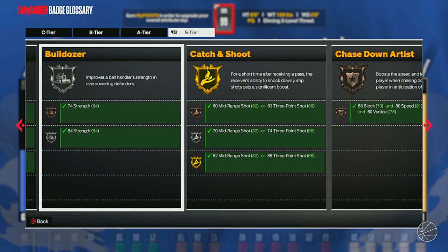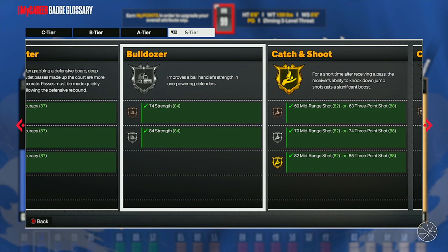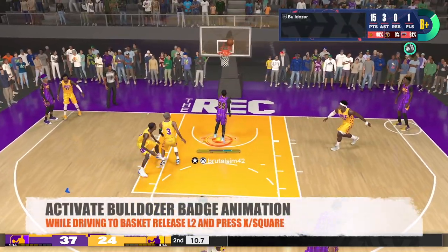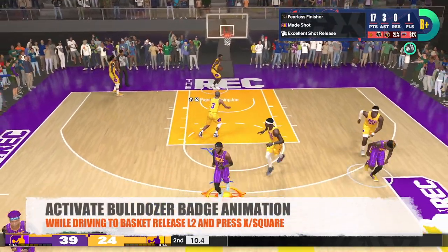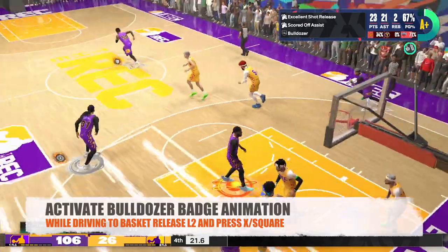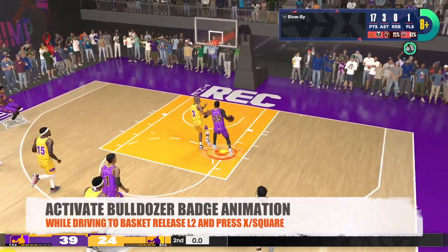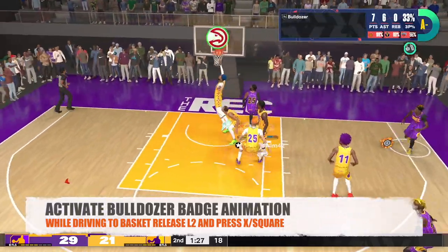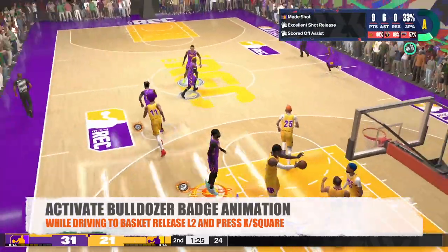Don't forget, this badge is actually an S-tier badge. S-tier. If you want Bronze, all you need is strength at 74. But if you want Silver, you need an 84 on your strength — that's all you need for bulldozer, and it's easy money. It's very easy to activate the bulldozer animations. Once you're driving by somebody and they're close to you while approaching the rim, you release turbo and press and hold X on Xbox — or the square button on PlayStation, which is the shot button — to activate that layup and the bulldozer animation, pushing defenders out of the way.